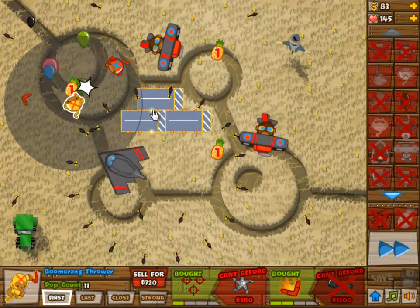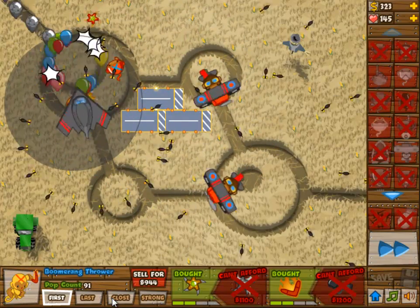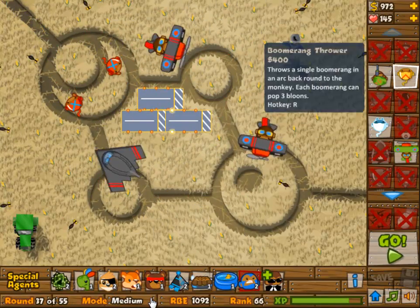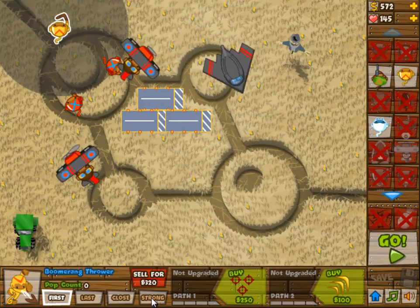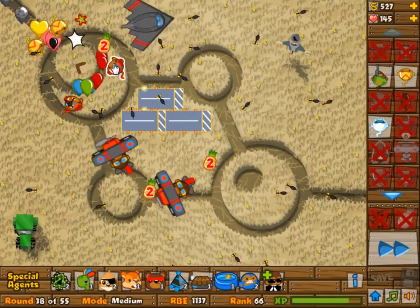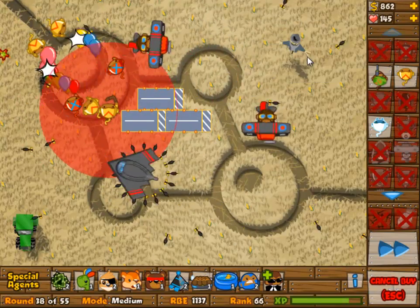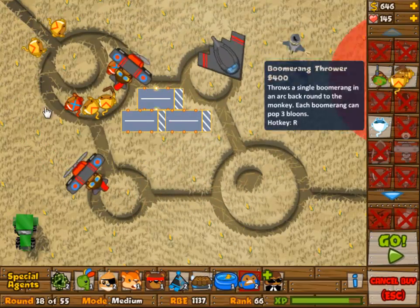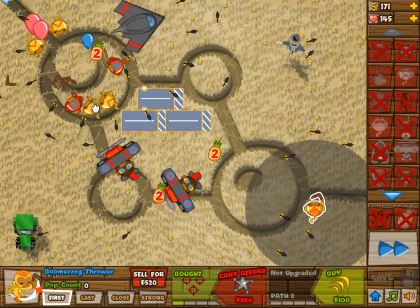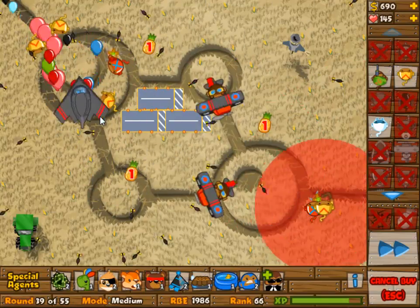Adding in the boomerang thrower there. The boomerang throwers are there just to get rid of the lead balloons. The main damage is supposed to be done by these aeroplanes, and yeah, they can take out anything except for the lead balloons. I'm just adding in some more to make sure I can get those lead balloons and also to help clean up, because obviously the larger waves are incoming. The larger the wave is, the more problems these aeroplanes are going to have, but they're doing a good job so far.